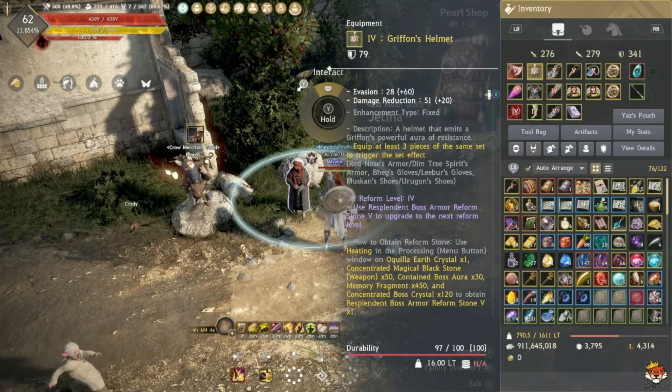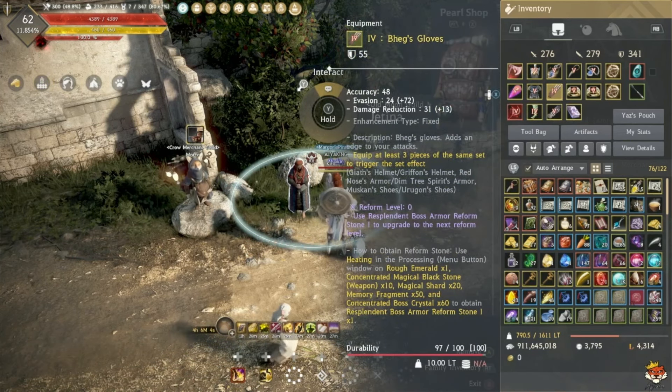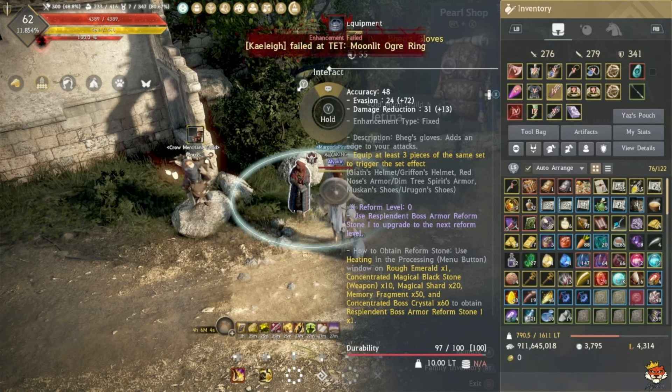I recommend only doing your Helmet and Boots via reform, because for Baic Gloves you can just buy the PEN ones after saving money. At Reform Level 0 you need: 1 Rough Emerald, 10 Concentrated Magical Black Stones (weapon type), 20 Magical Shards, 50 Memory Fragments, and 60 Concentrated Boss Crystals.